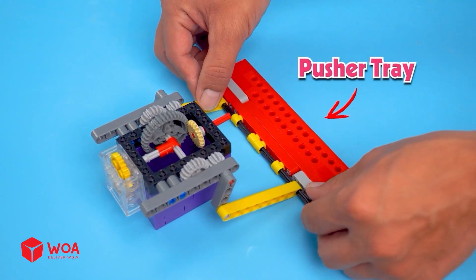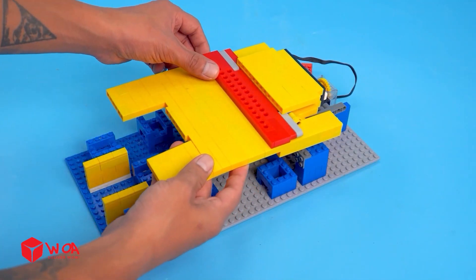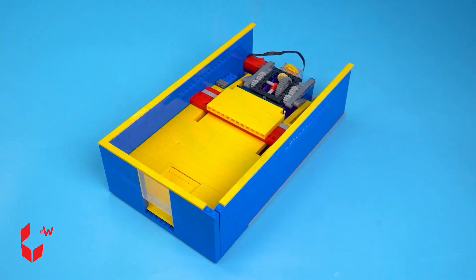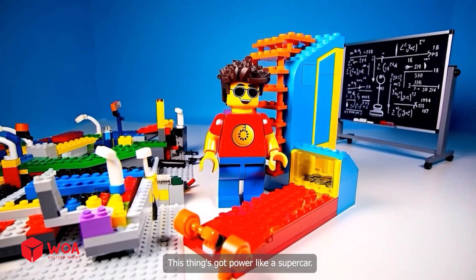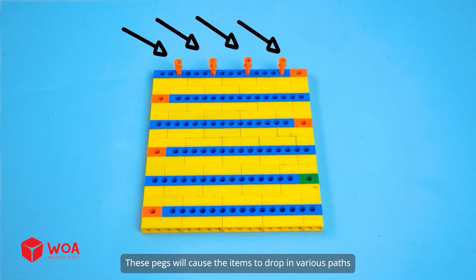Pusher tray. Payout slot. Done — the pusher unit! This thing's got power like a supercar. These pegs will cause the items to drop in various paths.